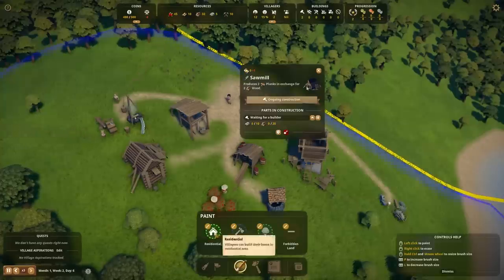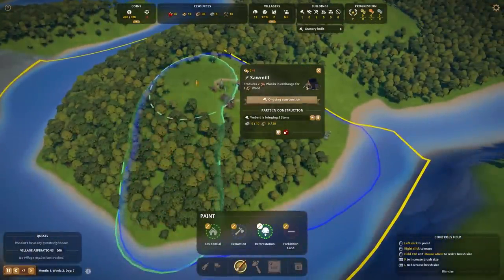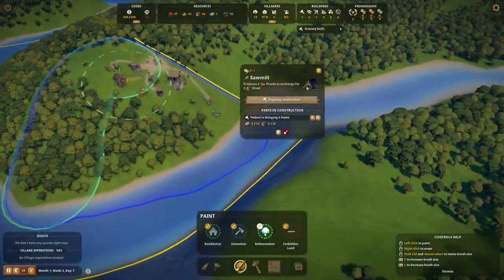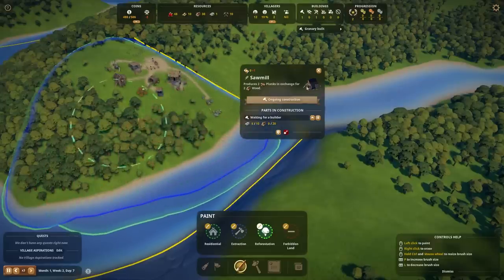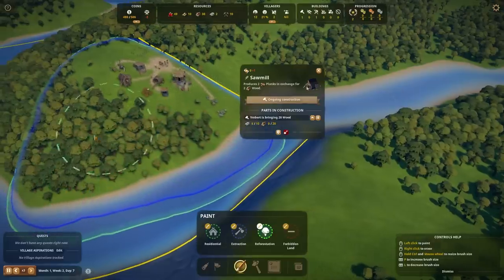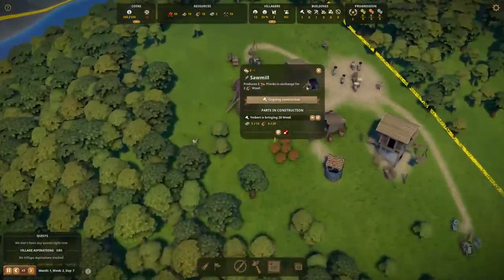We're going to need to keep assigning people, so let's assign just one forester. That's usually enough and you don't need to spend a lot on that. I will say that the resource extraction is extremely well-balanced, and at no moment did I feel like this game was unfair. Just look at how satisfied I am when I'm painting these zones — oh my gosh, it's almost like the Airbnb symbol.